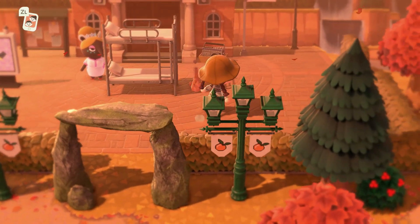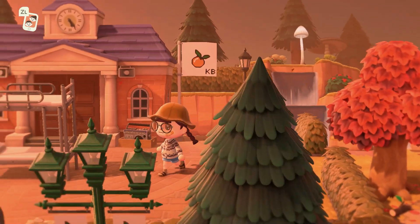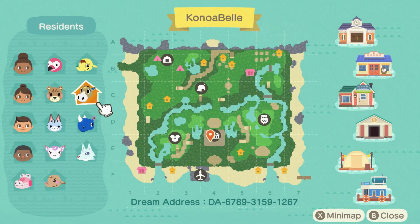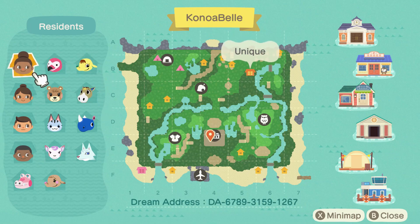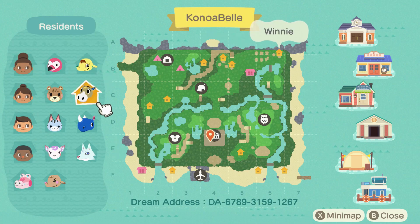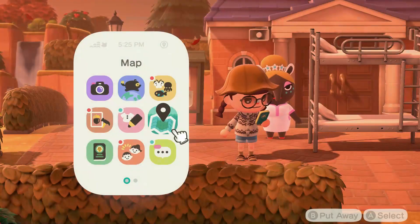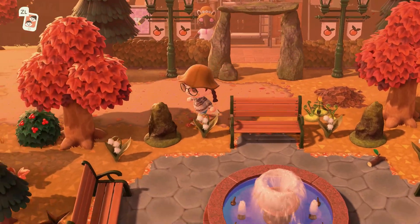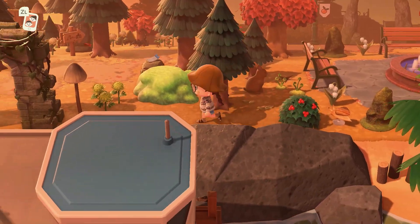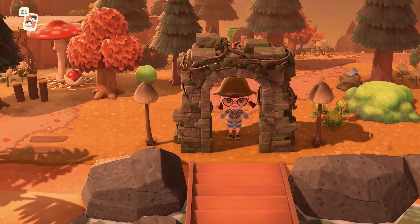This island already looks really built up based on the terraforming and waterscaping around resident services. Oh my gosh, look at all the waterscaping — nothing excites me more than a ton of waterscaping on an island. It's just so pretty. We've got the entire family here on the island, some cute villagers. Hornsby is not my favorite, but there's always that one. Oh I love a fountain centerpiece — that is so pretty. Heading to the entrance — this is beautiful. I like the Nook Miles tickets dropped right here.